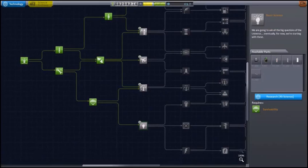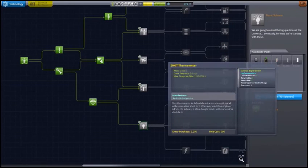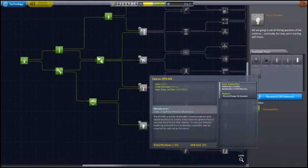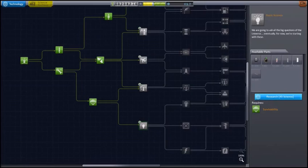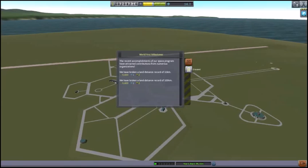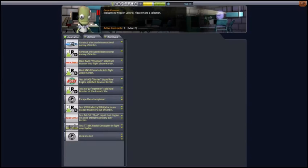61.3 science will allow us to get one of the tier-45 cost items. I'm going to get Basic Science — it has a basic battery pack, the thermometer which is another science instrument giving us more science on every flight, and some additional things like radiators. Also, the Stayputnik. The Stayputnik will allow for some remote flights if need be, and it is lighter than a capsule so it's easier to get into orbit. It would be nice to have stabilizers that actually let us steer, but we'll keep an eye on this.